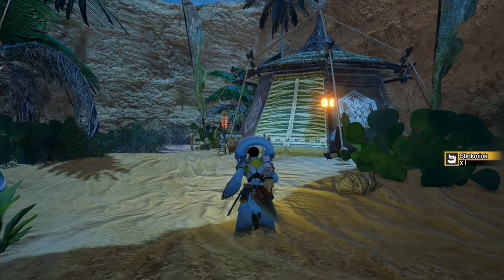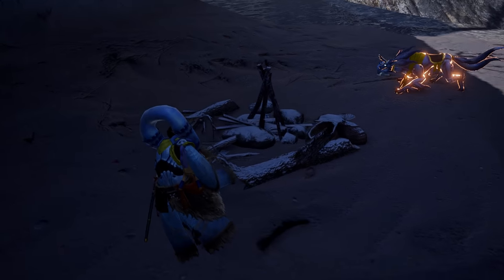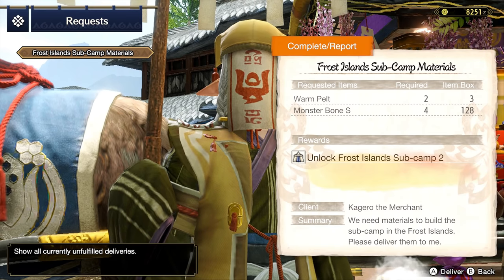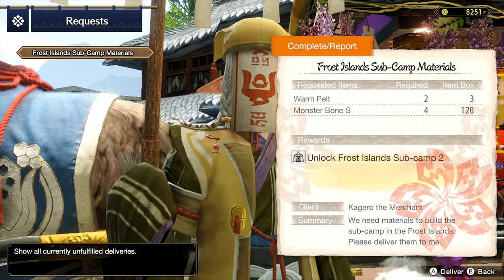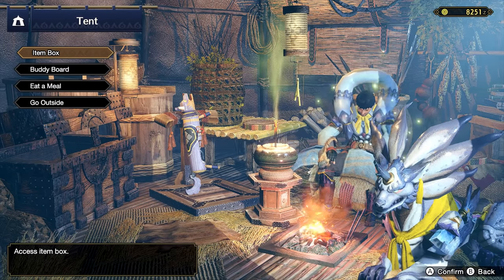Each map has one or two sub camps you can unlock. After you find their somewhat hidden initial location, you'll need to complete an associated side quest before they become active. You can fast travel to these camps from the detailed map view to restock your items, switch out gear, eat a meal, or just chill out for a bit with your pals.